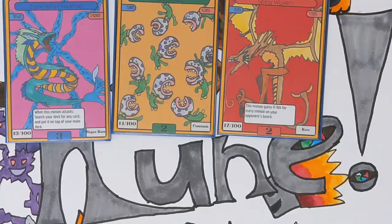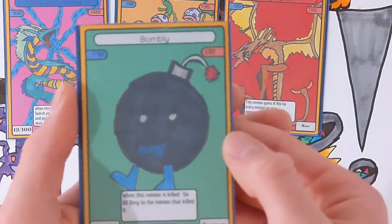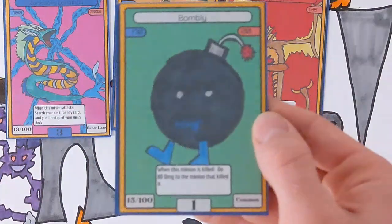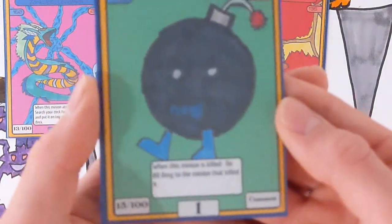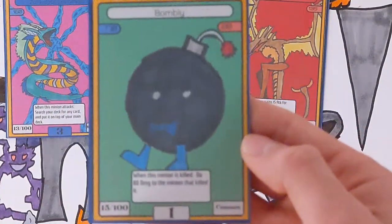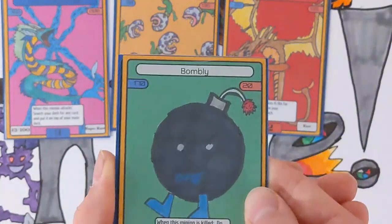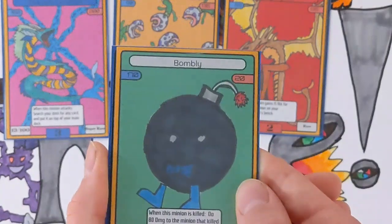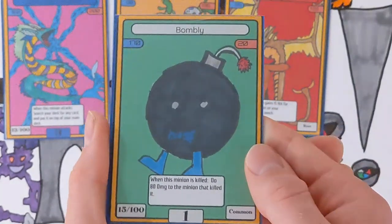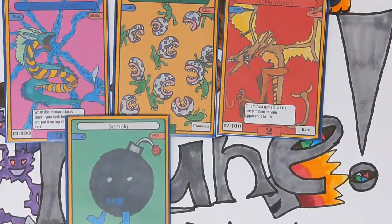Next is a card that I did a speed art for in a previous video: Bumbly. 170 HP, 20 attack, which is massive for a one-cost minion, and its ability says: when this minion is killed, do 80 damage to the minion that killed it. This probably seems really overpowered, and I kind of needed this — white needs this type of card. Right now white is easily the worst deck to run because it just doesn't have powerful cards. Bumbly is a step in the right direction.